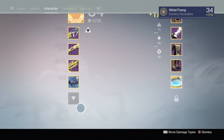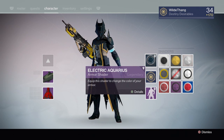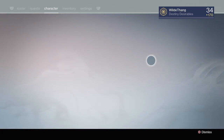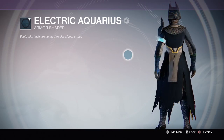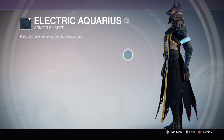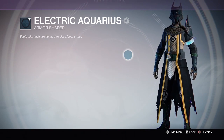Moving on down we have a shader for this specific subclass as well, which is Electric Aquarius. It's got a slight blue tinge to it — like a black and blue kind of colour. It looks really cool, it kind of looks like the new VIP shader that we're going to get, but it's really dark and just looks badass.